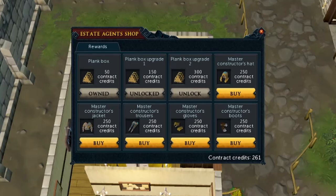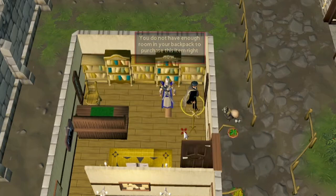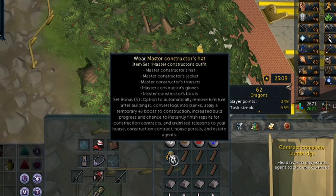Started working on some construction and finally have enough credits to get the first piece of the outfit. I only have the plank box and the first upgrade - the second upgrade would be pretty nice, but I want to go for the full outfit first, so let's start with the hat. This is super useful once you get the full set bonus. There's an option to automatically remove furniture after building it, which is quite nice for traditional construction. But the really important stuff is the increase to build progress and chance to instantly finish repairs for construction contracts. Also very easy teleports to estate agents to speed up construction contracts - it's essentially just going to really speed up your XP per hour once you have the full set.